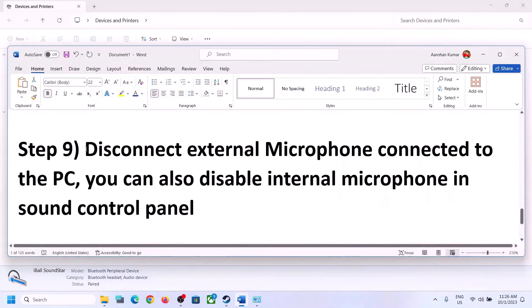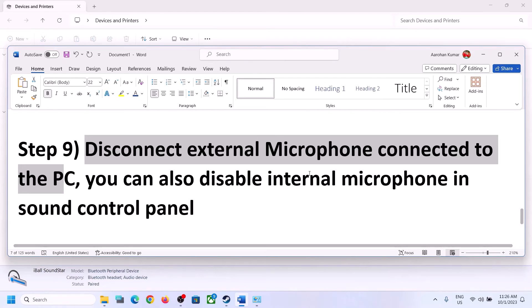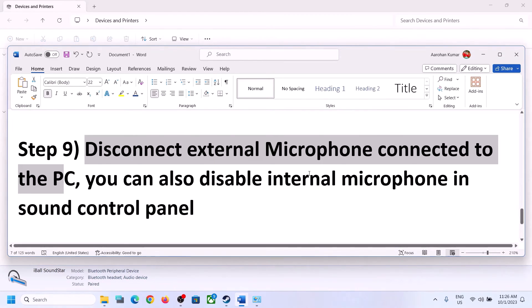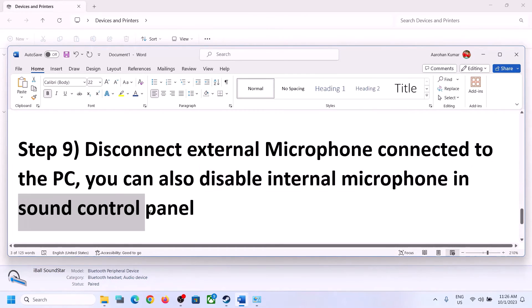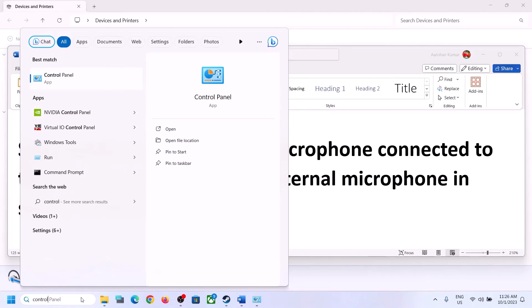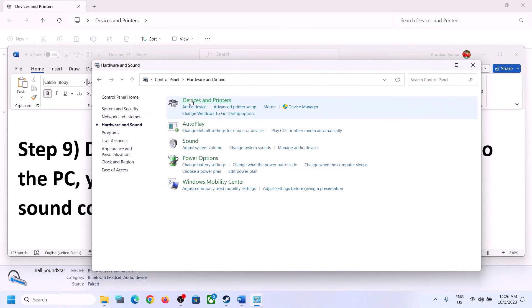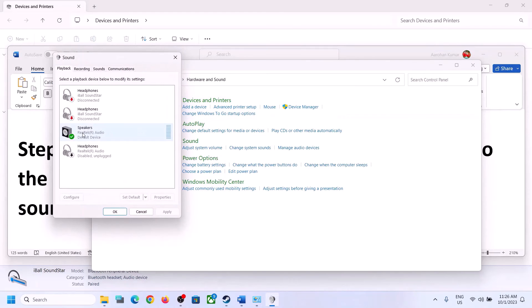The next step is to disconnect any external microphone connected to the computer. If you are not using a microphone in the game, disconnect the external microphone. You can also disable the internal microphone in Sound Control Panel — type Control Panel, go to Sound, and then go to the Recording tab. If you are not using the microphone, right-click on it and click Disable. Then launch the game and check.